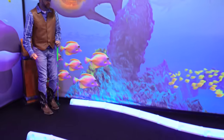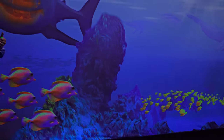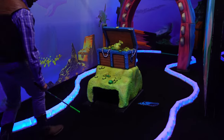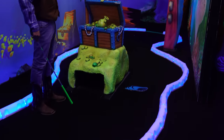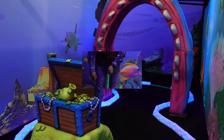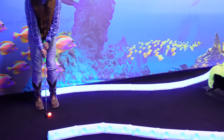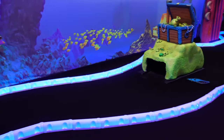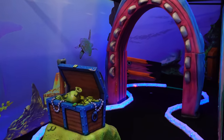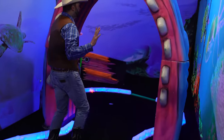Here we are at hole number three. Wow, come over here — look at this hole. This is so crazy. So I guess I've got to hit it under the treasure chest, through the big shark mouth there, and into the hole back there. Alright, let me go ahead and try and see if I can get this one. So close! That was so cool — it went under the treasure chest, through the giant shark mouth.